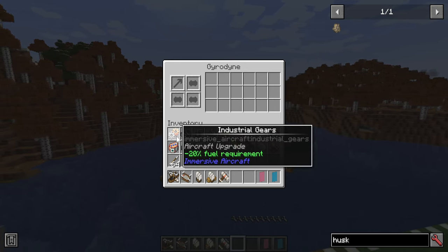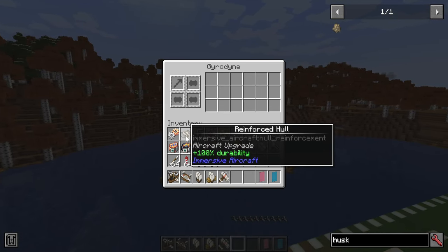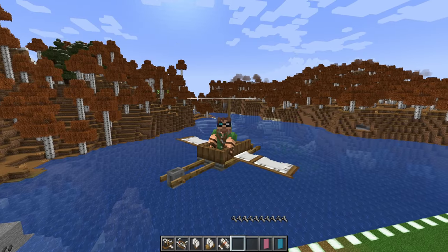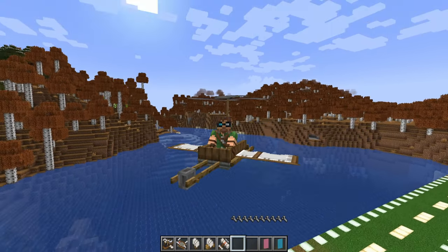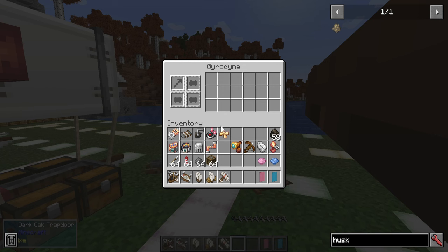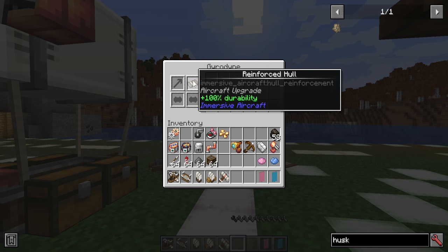Let's look at more upgrades. We've got three different slots with plenty of items to choose from. Industrial Gears are really good to put in if there is a fuel requirement, as they reduce fuel cost — but since there isn't one for a Gyrodyne, it's pretty much useless here. A reinforced hull is great to make early on, especially if you're not familiar with the plane. For example, if I press sneak to go down and hold it — bam — it does a little bit of damage to the Gyrodyne. The reinforced hull makes damage much less severe, halving how fast you wear through those durability wrenches.